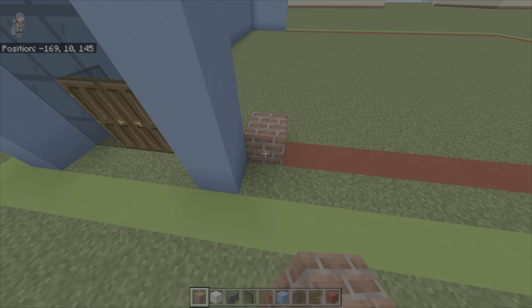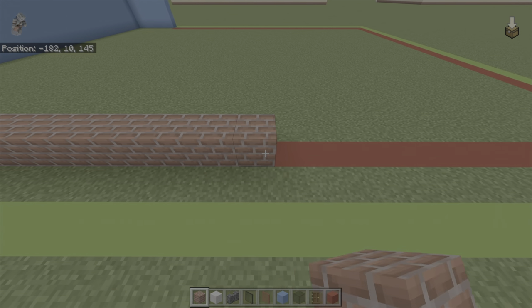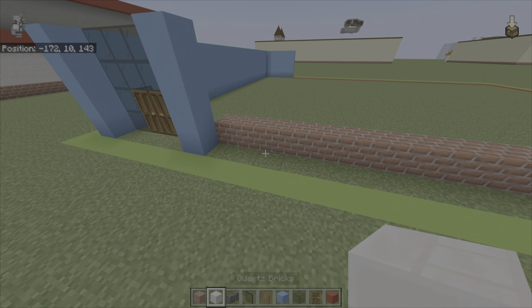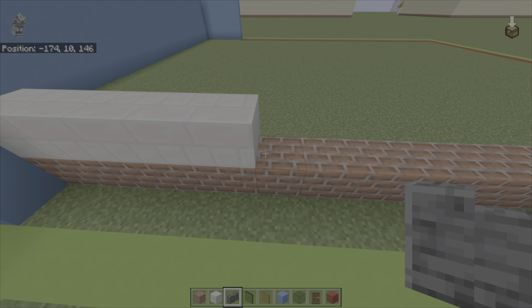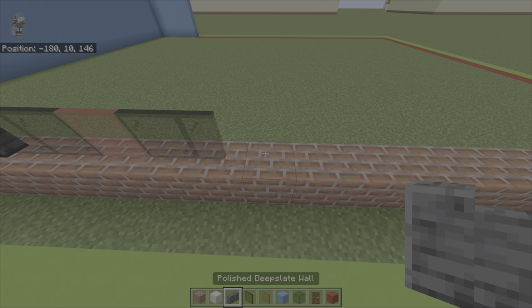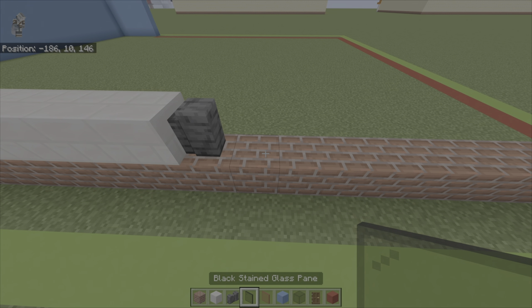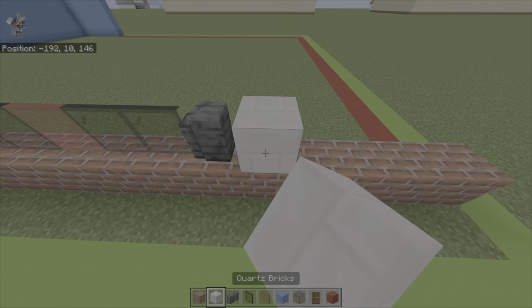From this bottom right light blue concrete, you want to go back diagonally to the right with a brick block and then bring this brick block right by 27. Going left to right on top of that, you want to place five quartz bricks, polished deep slate wall, two black stained glass panes, red stained glass pane, two black stained glass panes, polished deep slate wall, four quartz bricks, polished deep slate wall, two black stained glass panes, red stained glass pane, two black stained glass panes, polished deep slate wall, and then five quartz bricks.